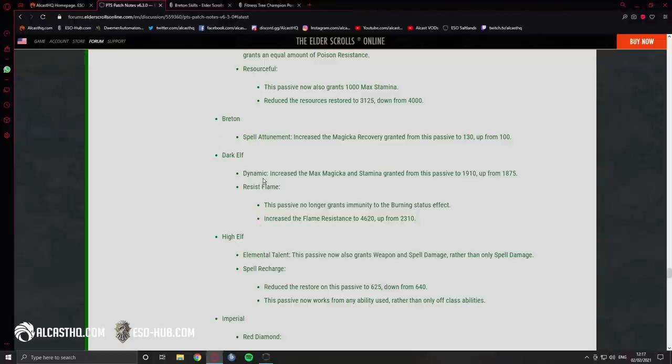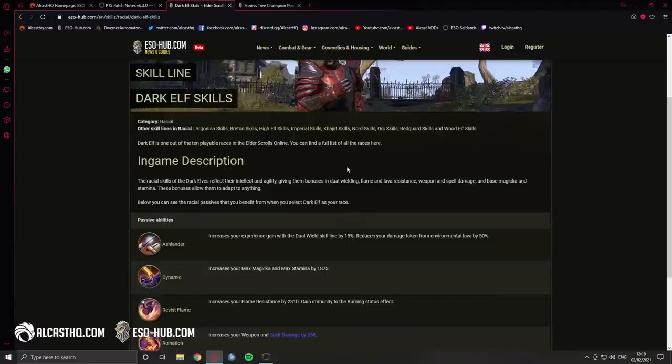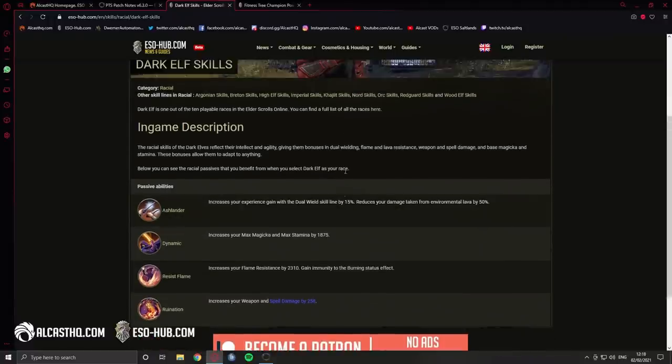Dark Elf dynamic: increases the max magicka and stamina granted from this passive to 1910 up from 1875 — a small buff. Resist Flame no longer grants immunity to the burning status effect, same as Argonian. Flame resistance increased to 4620 up from 2310. Overall this is also a buff, and Dark Elf is actually now your number one stamina DPS race.